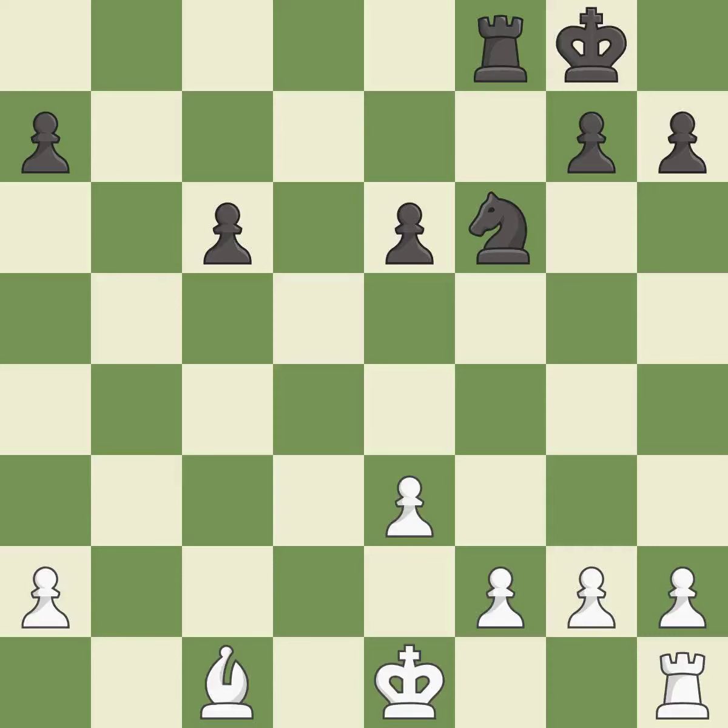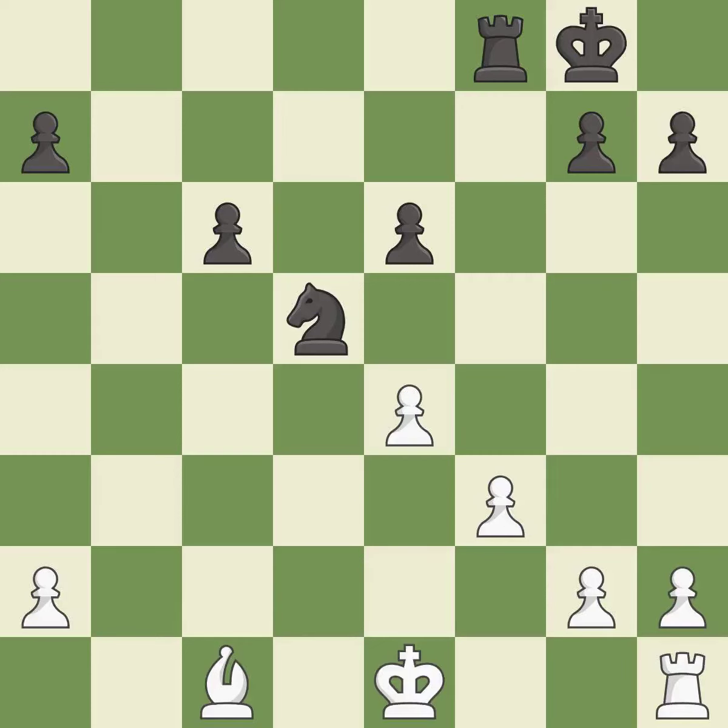Takes back — it is best. This threatens to take an open file with a rook. This is the start of the endgame and black is equal — it is best. This is the strongest option — it is best. That's what I would have recommended — it is best. This ignores an opportunity to activate the king by getting it off of the back rank — it is an inaccuracy.